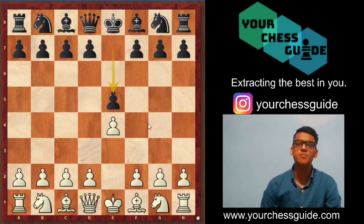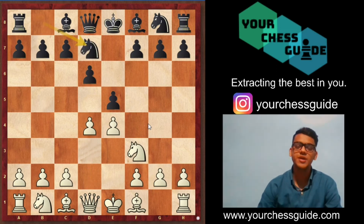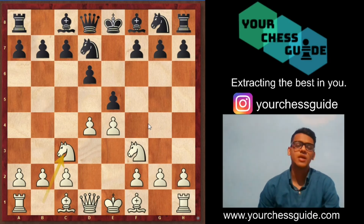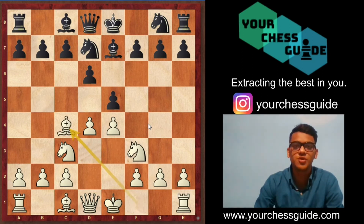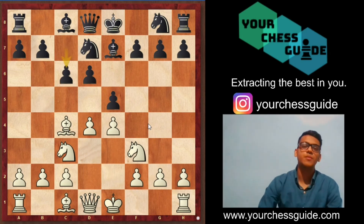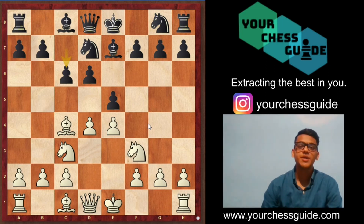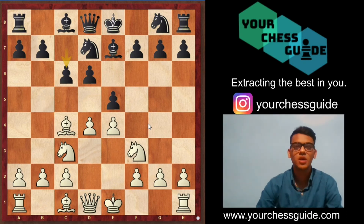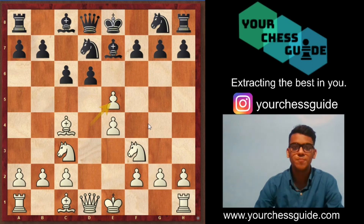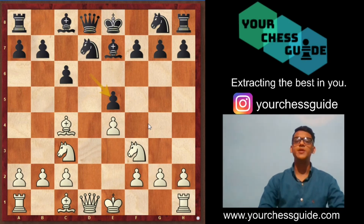Let's have a look at the third and most important and most common variation of the Philidor Defense. d4, knight d7 protecting the pawn. This time rather than playing bishop c4, white goes for knight c3 — that doesn't make a difference, it's just a fluctuation in move order. Bishop e7, and now white comes up with bishop c4 again. This time black decided to play c6, trying to get a hold on the d5 square, but such moves don't work out in the opening — you need to focus on principles. So white plays pawn takes pawn, pawn takes pawn, and now white plays knight to g5.